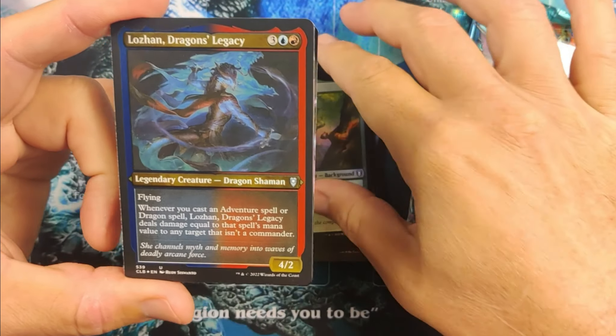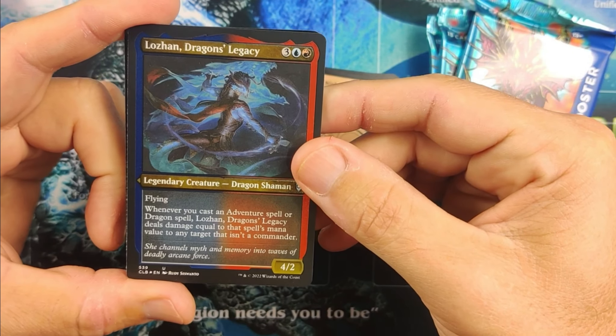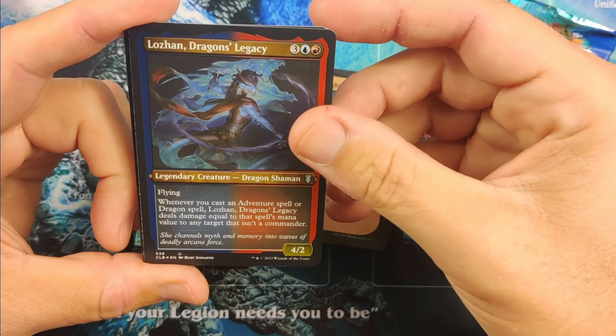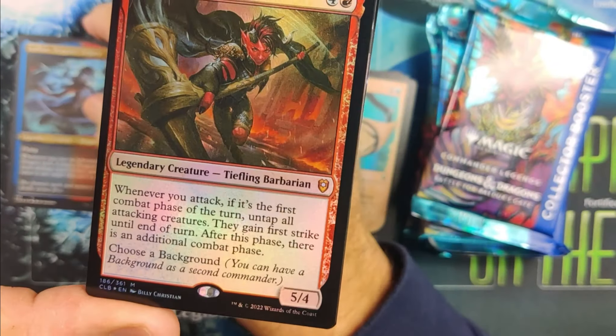We got Lausanne, Dragon's Legacy — I'm going to put that aside as an uncommon I like. Flying, whenever you cast an adventure or dragon spell, it does damage equal to that spell's mana value to target that isn't a commander. So that's pretty nice too. Now it's a 4/2, so it is a bit pricey for a 4/2 and a little bit easy to kill. That's our etched card.